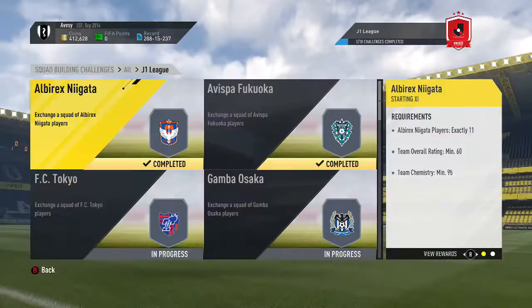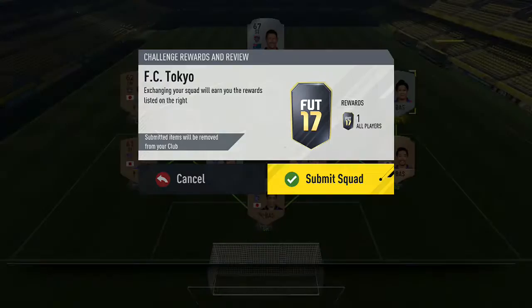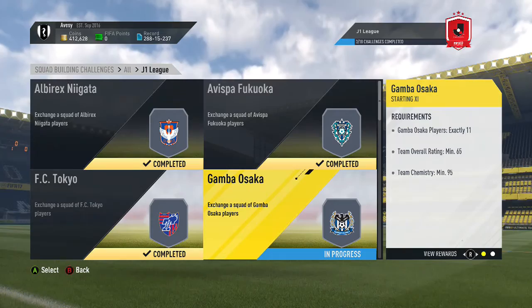We'll go to the third one — FC Tokyo, I can say that one. There are four silvers in this one only because it's 64-rated. I've got a striker playing at left back here, and that's pretty much the only odd position for that team. Submit that one — another all players pack.